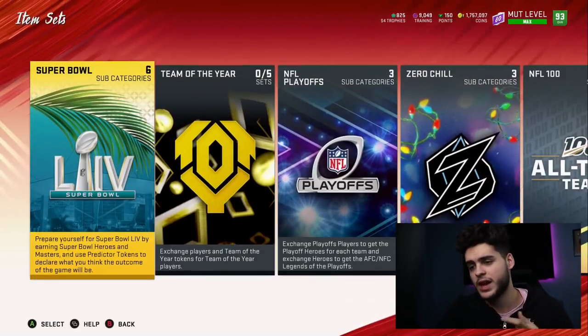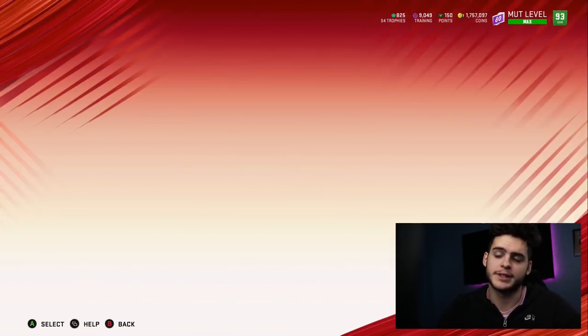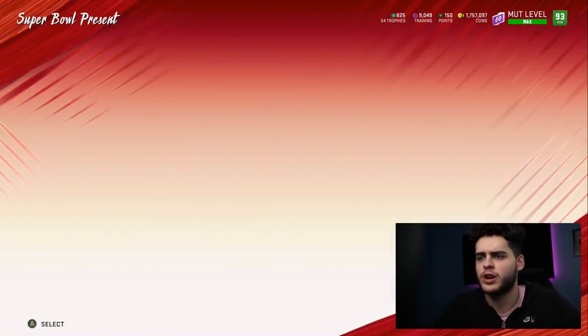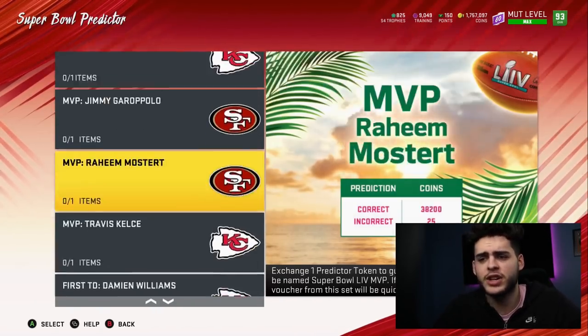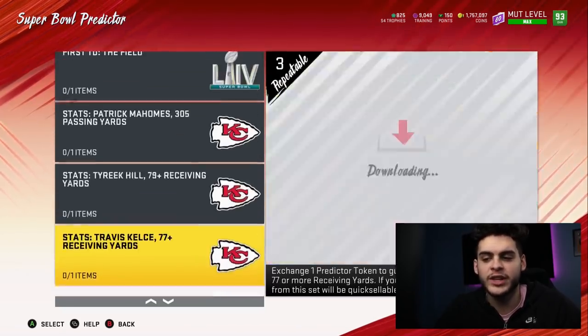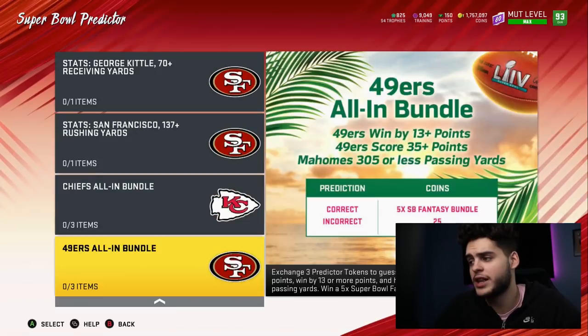Now let's go over the safest ones, the riskiest ones, and the moderate ones. I think personally you want to risk it for the biscuit here, because if you play it entirely safe and do all the low-value sets, best case scenario you end up with like 35k — it's not worth it. The first two I think I'm gonna do are the Chiefs all-in and the 49ers all-in. You guys have 15 tokens total.